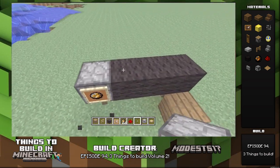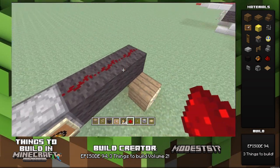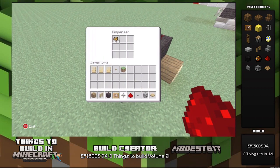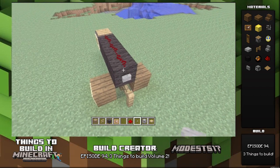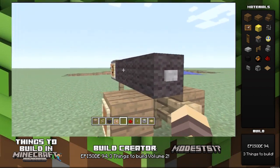Put the fire charges to look cool, then put a dispenser because it's going to fire it. Link your redstone and put the fire charge in there. Put a wood pressure plate and then put a button and that's pretty much it — it's pretty cool. It fires wildly.